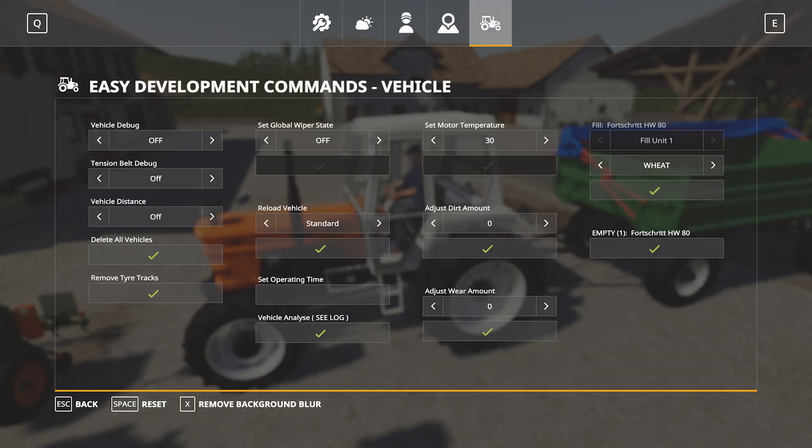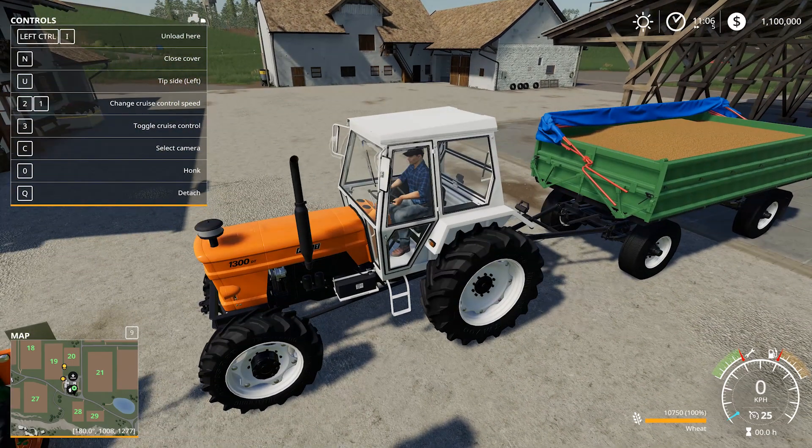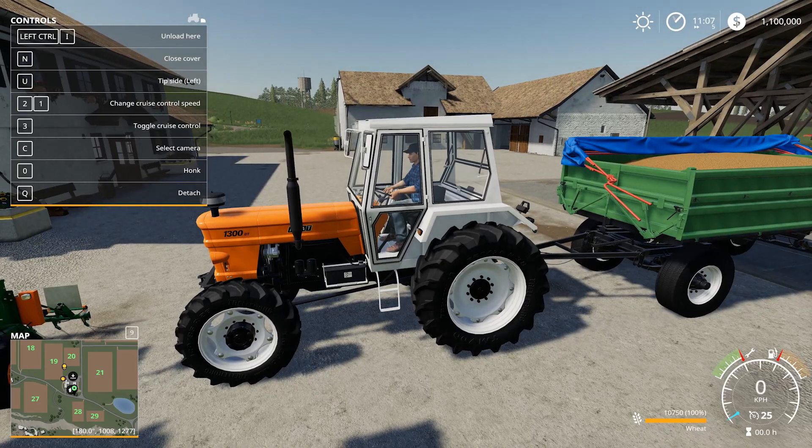Here we have the Fiat — I want to fill that trailer up. Fill unit one with wheat, press the button, and there we go — we've got wheat in the trailer.